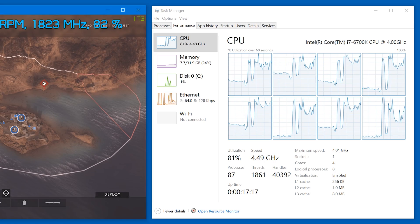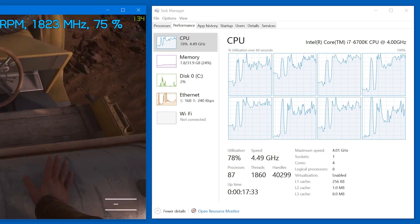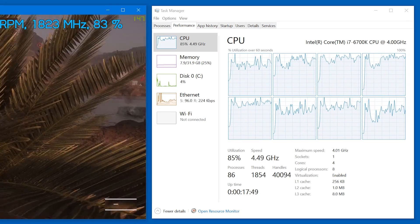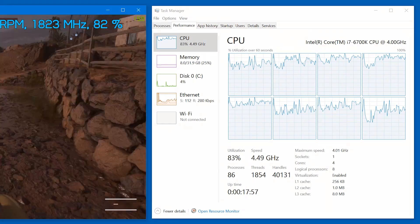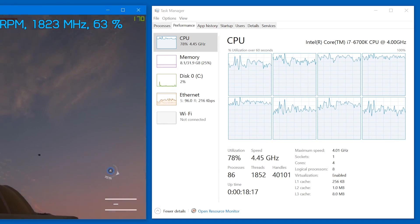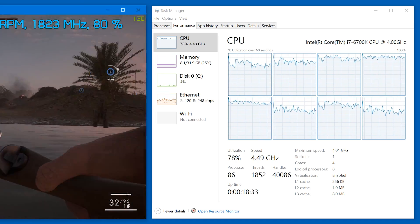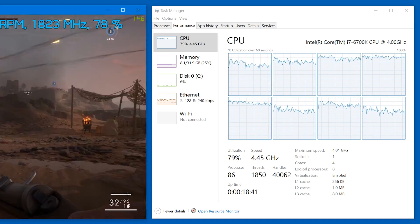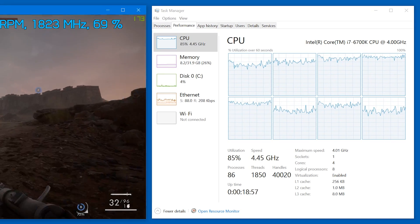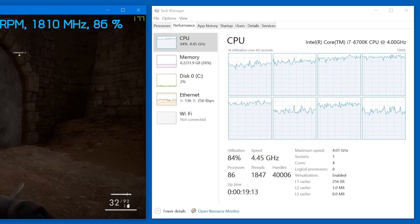Fast forward to today and we're starting to find games that are indeed using more cores or threads. Even so, we've been recommending gamers stick with the Core i5 range for now, as it's rare that Core i7 processors will deliver noticeably better performance. More and more you guys are starting to challenge this, saying that you've indeed seen performance gains when upgrading to a Core i7. We mostly believe this to be a placebo effect, though recently we have seen a few games really pushing our Core i7 6700K test machine quite hard, so we've decided to investigate further.